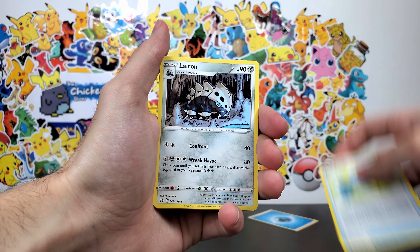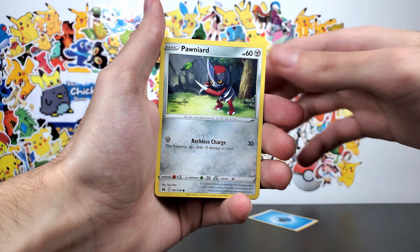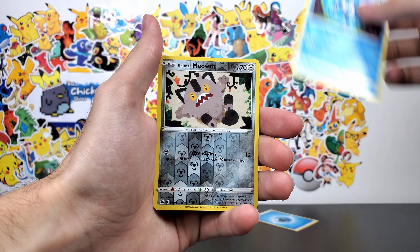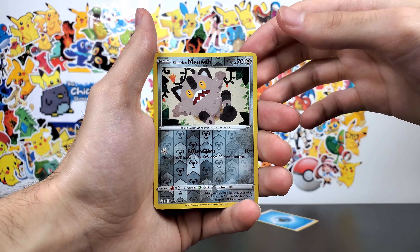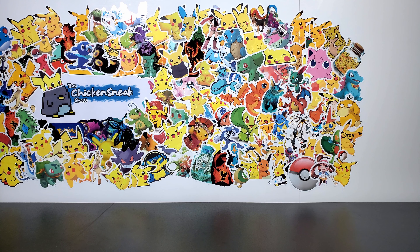Rare Candy, Lairon, Friends in Sinnoh, Yanma, Pawniard, Bidoof, Potion, Galarian Mr. Mime, Galarian Meowth. And the final card is... Ooh! Altaria V. Alright, next tin.